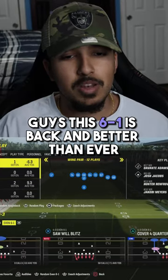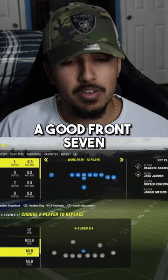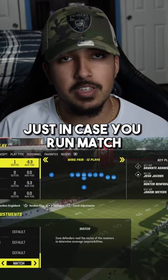The 6-1 is back and better than ever. First things first, you want to make sure you have a team with some fast linebackers and honestly a good front seven. You can find this formation in the Kansas City Chiefs playbook, New England playbook, and a few others. Also turn on your match.